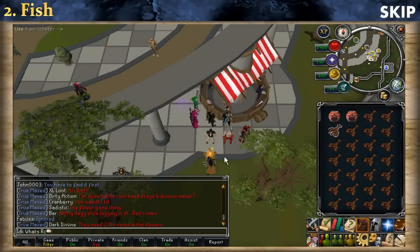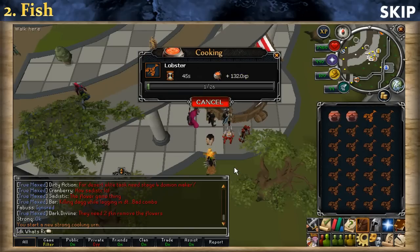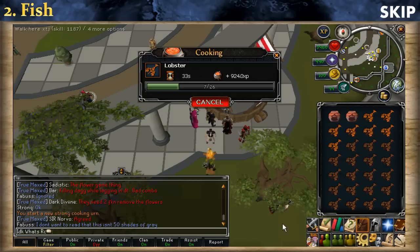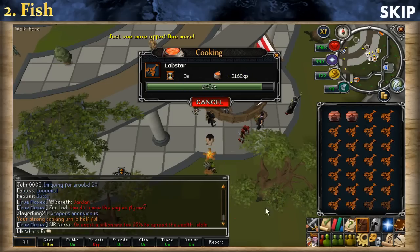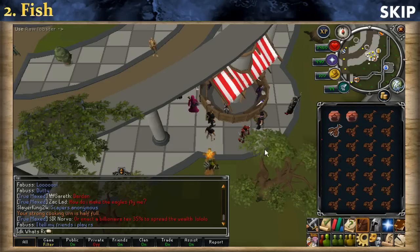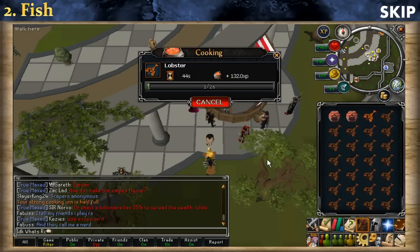Simply use your raw fish on the bonfire, press the cook option, and that's it — you just wait 45 seconds and get experience. It's really simple and really AFK. I recommend the Grand Exchange because there are tons of players training firemaking there, as you can see on screen. When your inventory is all cooked, simply bank, drop all the cooked fish, withdraw more raw fish, use them on the bonfire, press the cook option, and wait another 45 seconds.